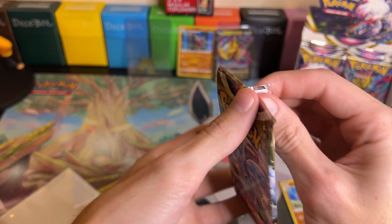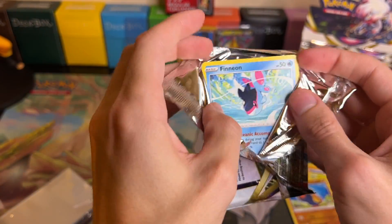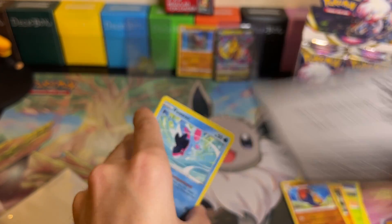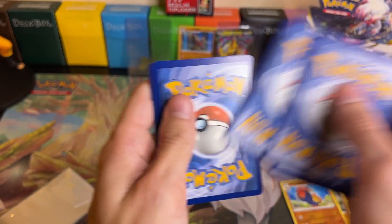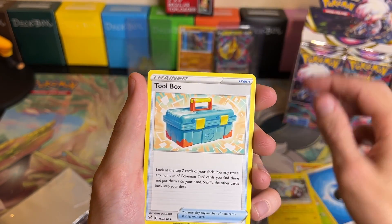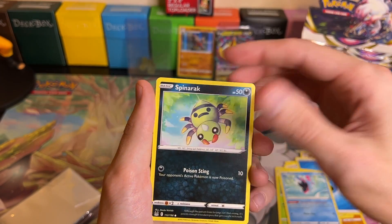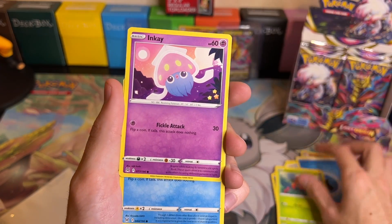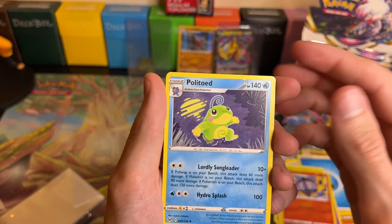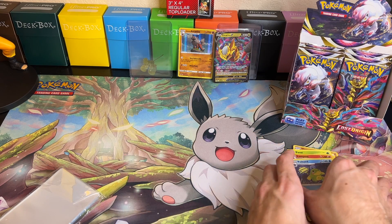I guess you could say we got a Dose Pool earlier with a double hit early in the box - we may have to start calling it the Dose Pool! Pack twenty-nine: we got Water Energy, Electric, Toolbox, Gloom, Finneon, Spinarak, Paras, Inkay, Vasculine, a Reverse Holo Lampent, and then a Non-Holo Politoed. Let's leave that one out since it's non-holo.